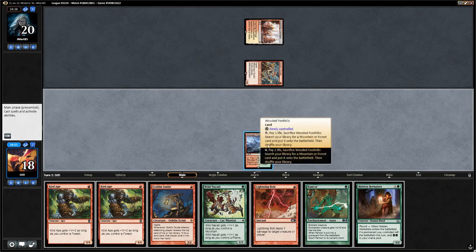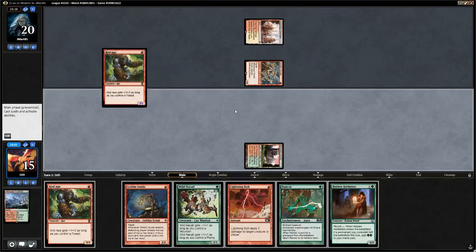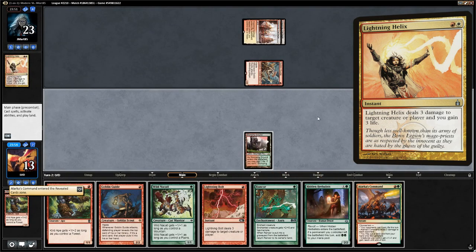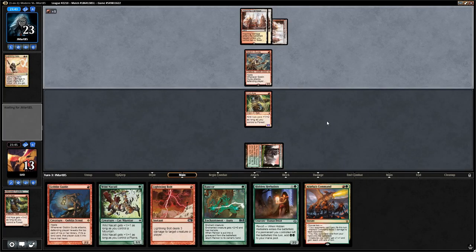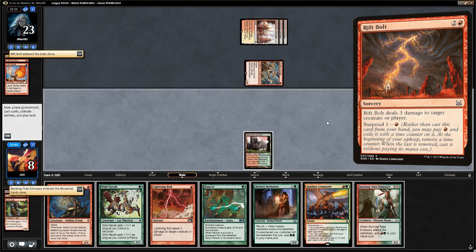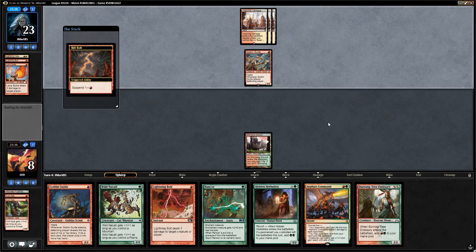We get a Stomping Ground with Wooded Foothills — the Curd Ape needs a Forest for its bonus. The opponent plays Lightning Helix on the Curd Ape, attacks with the Guide not revealing a land. We run another Curd Ape out, but the opponent bolts it too. A Lava Spike puts us to 10, and a Rift Bolt revealed by our Guide puts us to 5. With no second land found, just one or two more burn spells kills us. We Lightning Bolt the Guide and the trigger reveals Sacred Foundry — we found it.